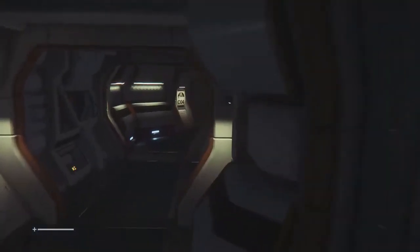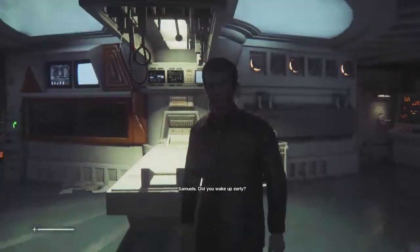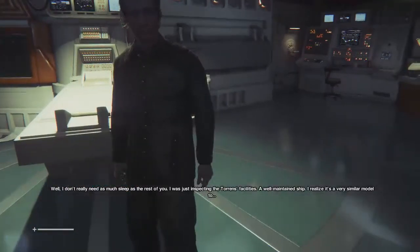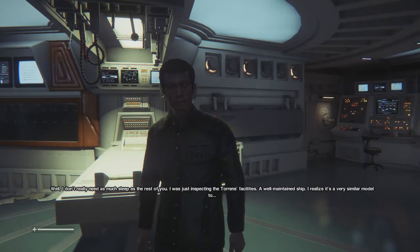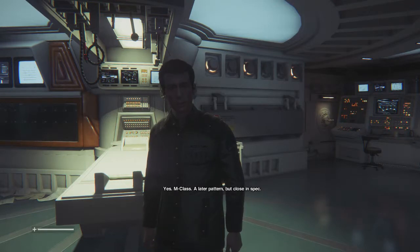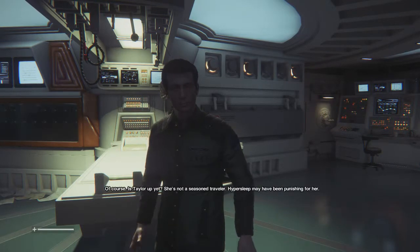All right, there's someone there. Yeah, but I don't want to talk with you. I was just inspecting the Torrens' facilities — a well-maintained ship. I realize it's a very similar model to the Nostromo. Yeah, M-class — a later pattern, but close. I've worked engineering jobs on ships like this.